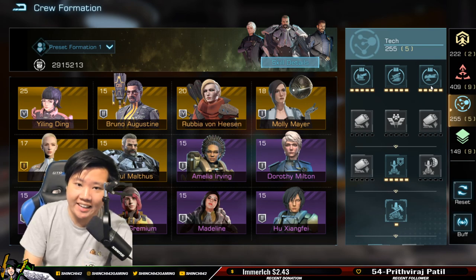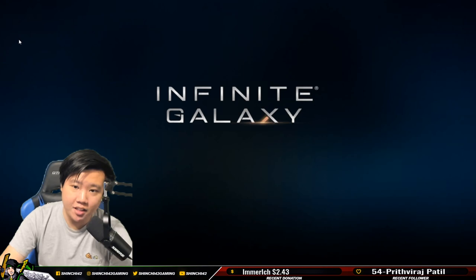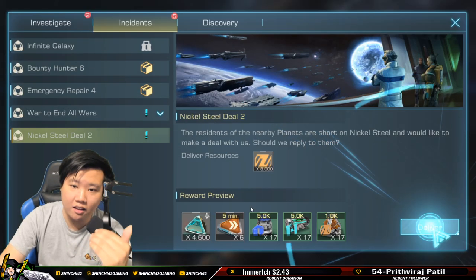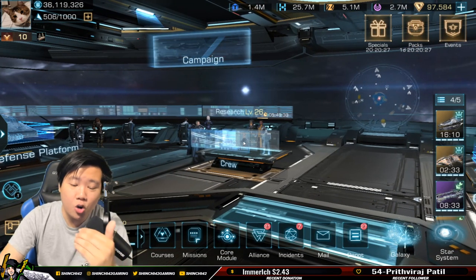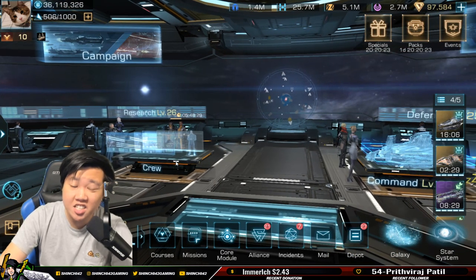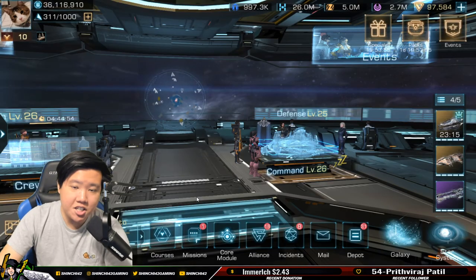Crew plays a critical role in how strong or weak your account is. Power in this game isn't everything — you can mock and fake the power just by constructing a lot of ships, but if you don't have a solid crew you are going to be relatively weak when you fight other players or in PVE scenarios.